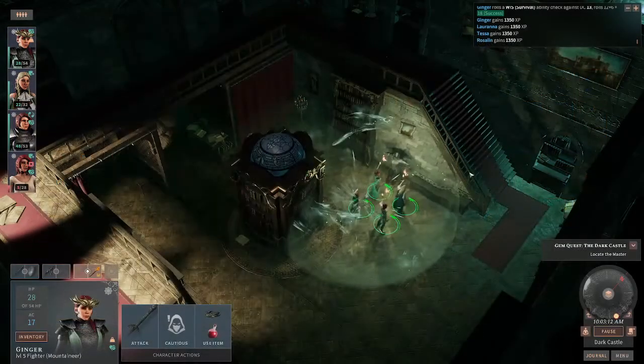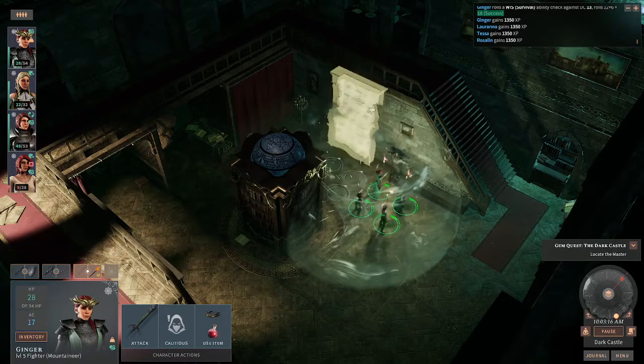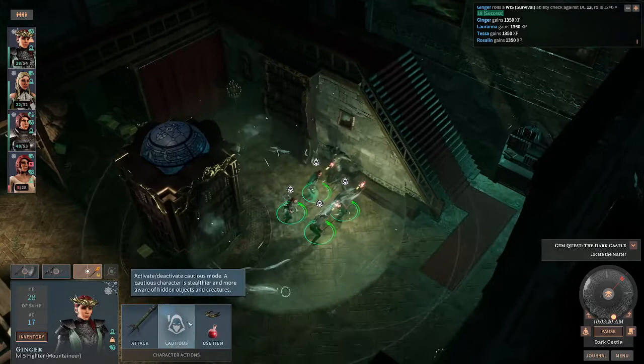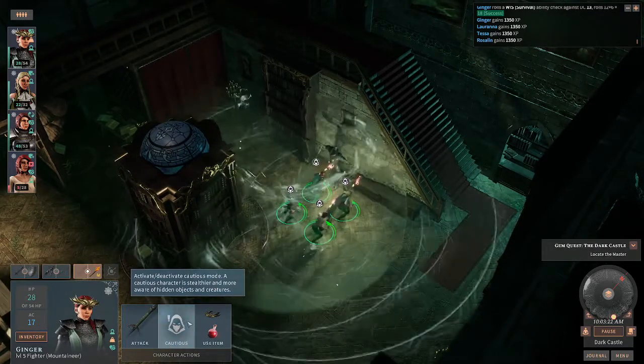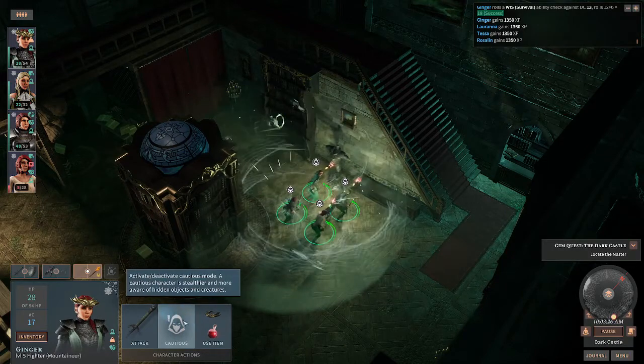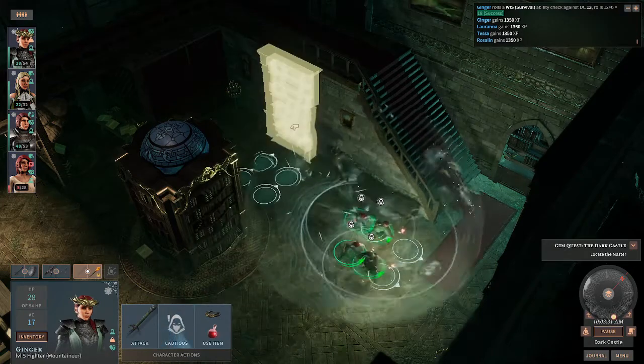What if your guys haven't perceived things yet and they aren't showing up as manipulatable? You can hit the cautious button. If you hover over cautious, it says it allows your guys to see and become aware of hidden objects and creatures. So if you're looking for traps, looking for creatures, or anything else, if you move cautiously you're going to see things a lot easier.